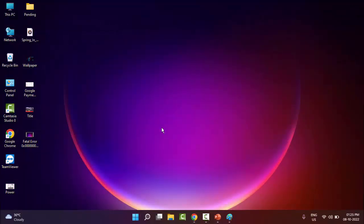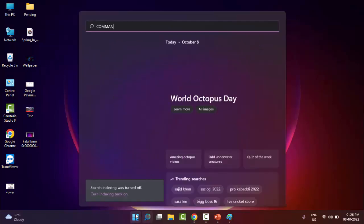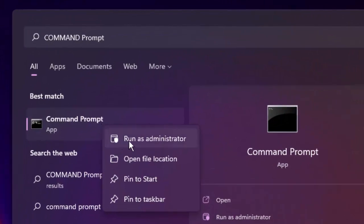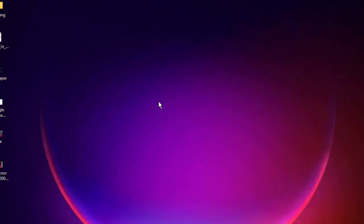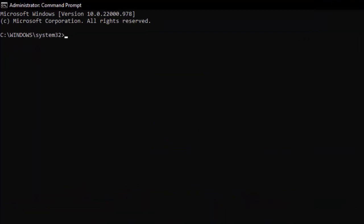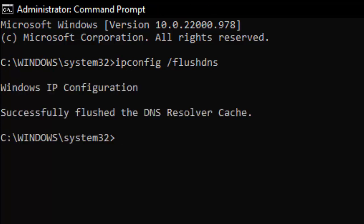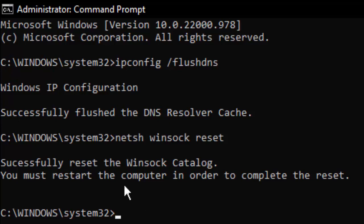If you're still facing the same issue, try the sixth and final method. Go to Start, type Command Prompt, right-click and select Run as Administrator. Type the first command: ipconfig /flushdns and press Enter — this will successfully flush the DNS resolver cache. Then type the second command: netsh winsock reset and press Enter. This will successfully reset the Winsock catalog.